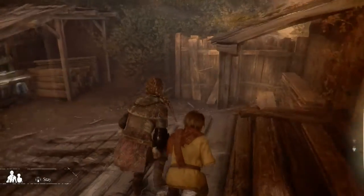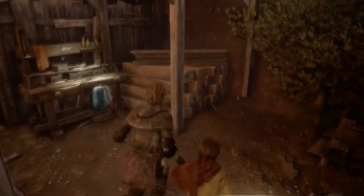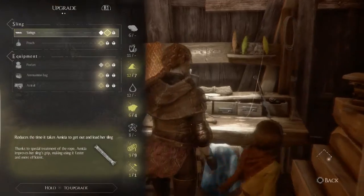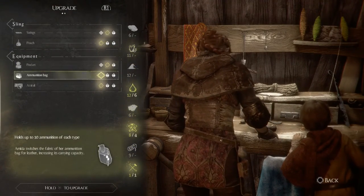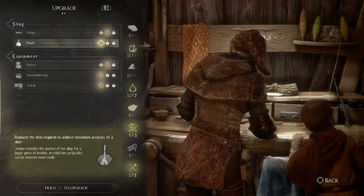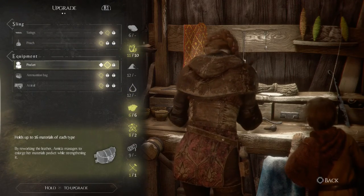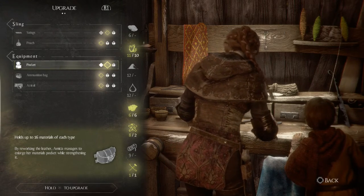All right, past that little bit — oh, a workbench right there! Nice. Depending on what we have — we've got one tool. All right, let's see what we can make. Pretty much everything if we wanted to — something that needs saltpeter or alcohol. We could do the pouch, which gives better accuracy, or the pocket again, which gives me more materials so if I miss something I can store it for later.